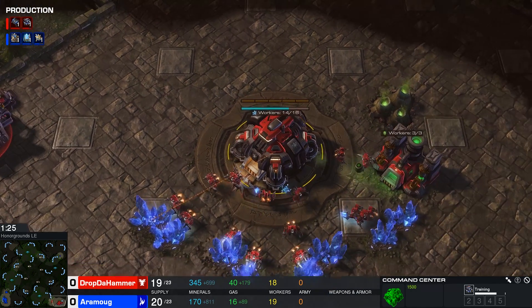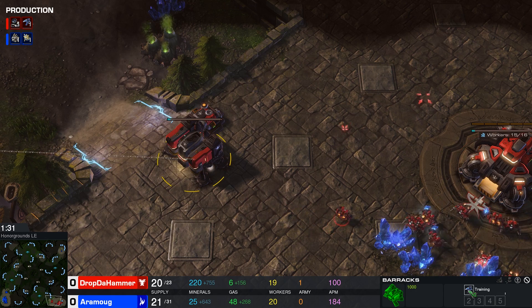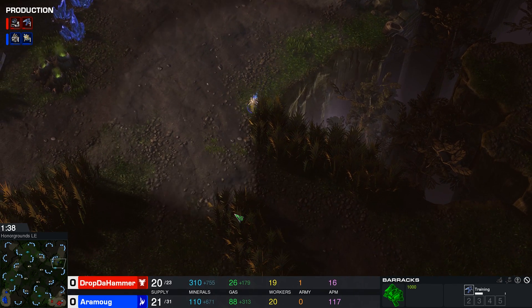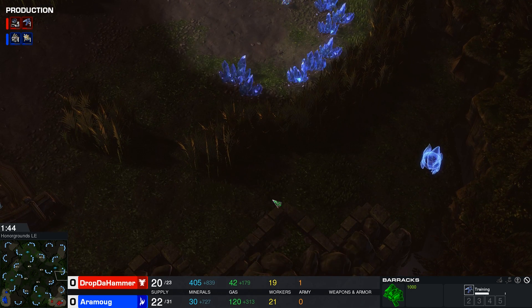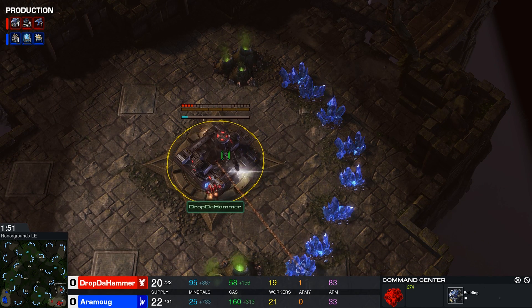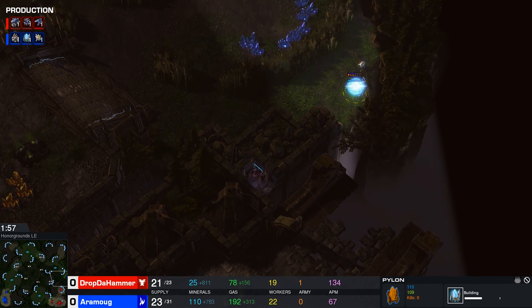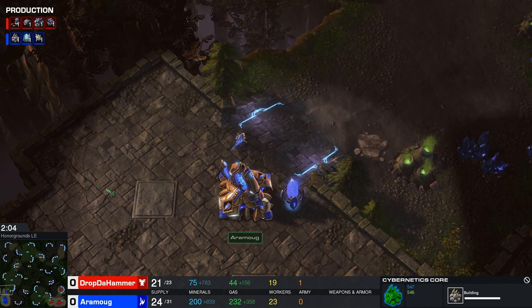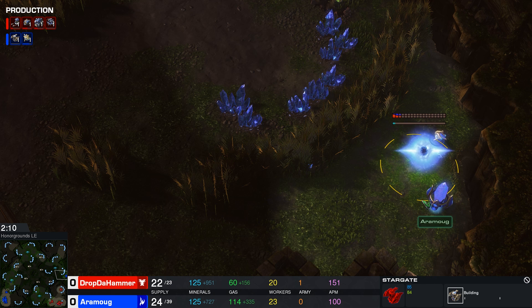Meanwhile, on the Terran's end of the map, he's already got that Gas Geyser going up, Barracks just now finishing up, so there should be a Reaper underway here as well. The Protoss Probe has made his way to the top left corner and then the top right as well. He will know exactly where his opponent has spawned right now. It's going off into a bit of a weird direction — a Pylon apparently going down right above the command center that Drop the Hammer has put down in his in-base expansion. These are higher level players, so they know very well how to time this one out.